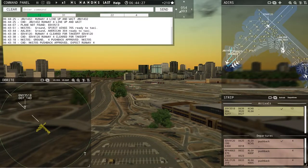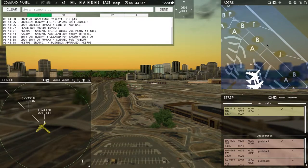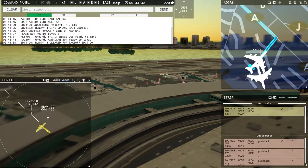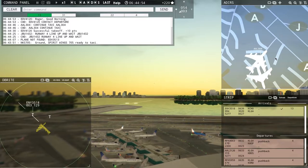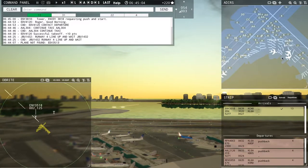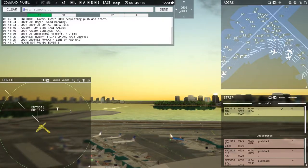I don't really know how LaGuardia functions in real life — I'm just doing it to the best of my ability to allow planes to take off and land. American 304, continue taxi. Endeavor 4120, contact departure — roger, good morning. We're not going to allow any more planes to take off until Envoy 3518 lands. Envoy 3818, pushback approved, expect runway 4.